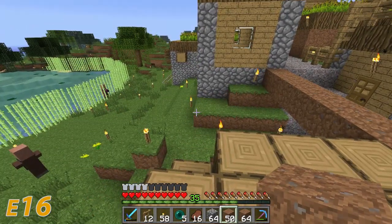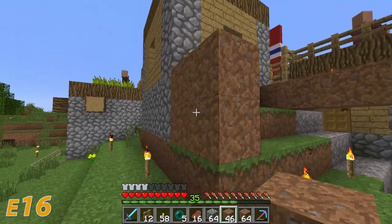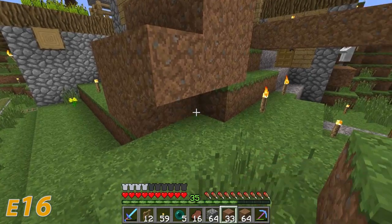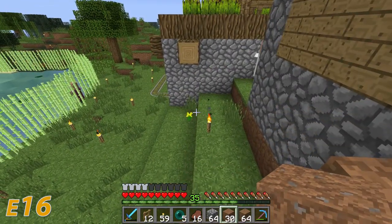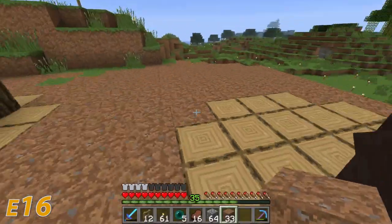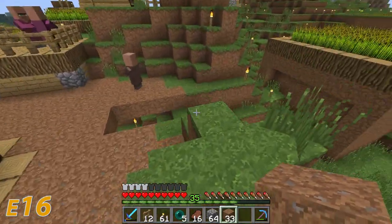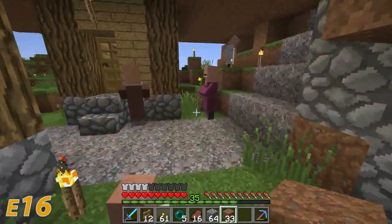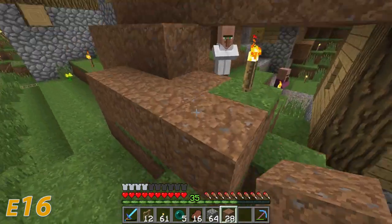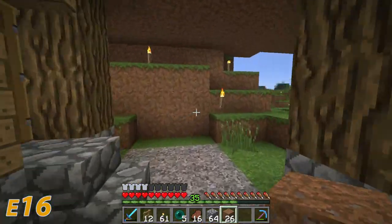That would allow me to basically end the village here, put up a fence, and not have to deal with them running away to other places and zombies coming in from there. I left a little area here because there are so many villagers down there — I need to get them out basically. I know I should fill it in, but I'm too lazy, so I'm just going to light it up under here and maybe use it for something else later. Then we're going to chop away these houses.